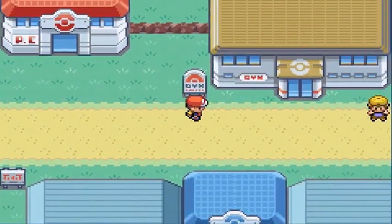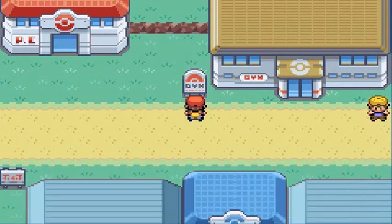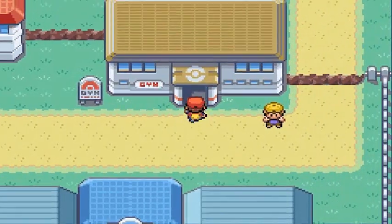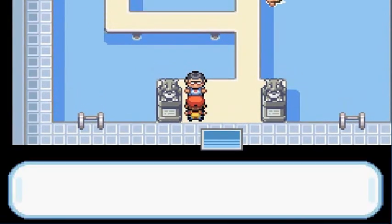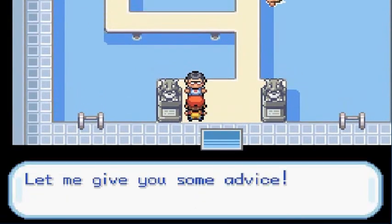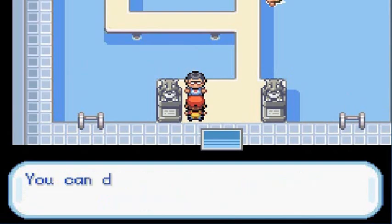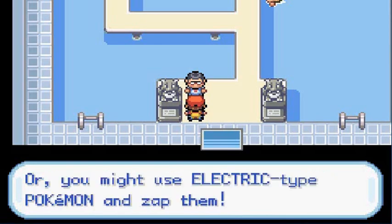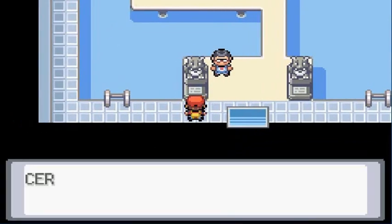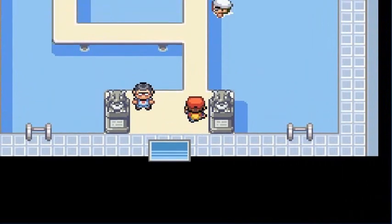Okay, so here's the gym — Cerulean City Pokemon Gym. Leader: Misty, the Tomboyish Mermaid. An NPC gives advice: Misty is a pro who uses water-type Pokemon. You can counter them with grass-type Pokemon, or use electric-type Pokemon to zap them. And as always, Gary has already defeated this gym — the bad asshole.